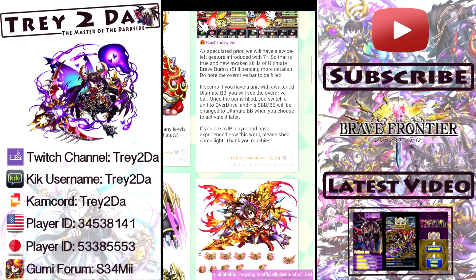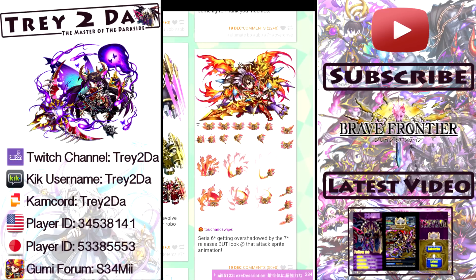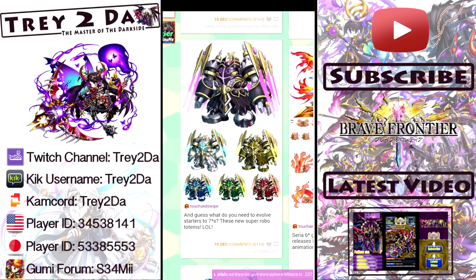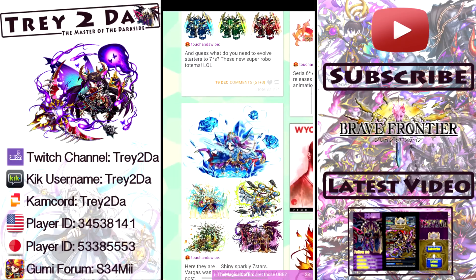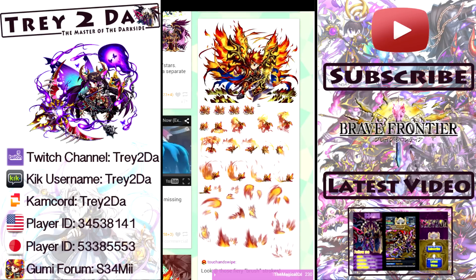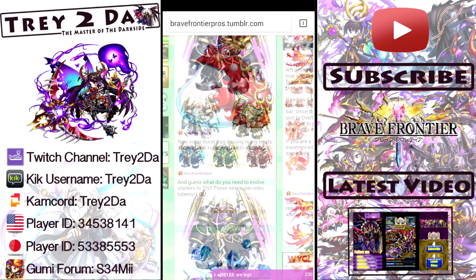Here is a quick illustration of six star Saria — she's looking pretty cool and is going to be a nice unit we'll enjoy in global soon. For the seven stars, these are the new totems — I think they call them machina totems — because they kind of look a little robotic. These are the units you are going to need in order to evolve your units from six star up to seven star. Moving on, here is the seven star artwork for Selena, Atro, Ease, the Lord Magris, Lance, and Vargas. Pretty nice looking stuff. It looks like Japan is going to be getting those seven stars tomorrow.